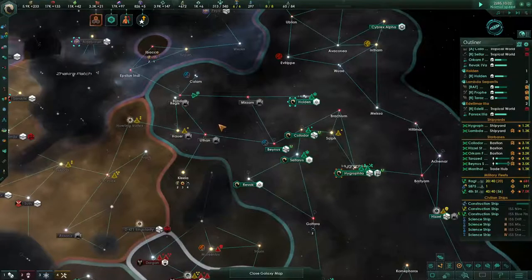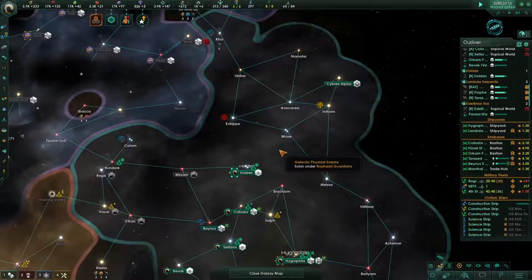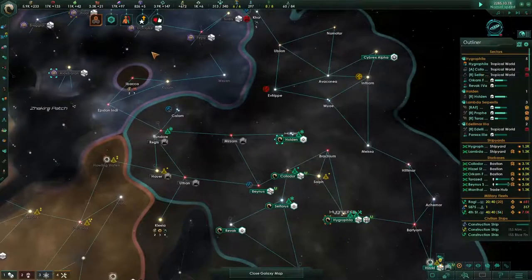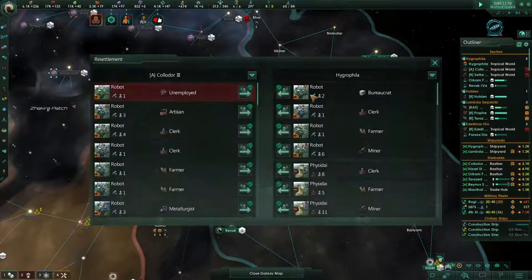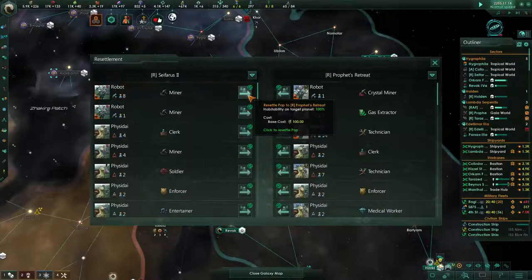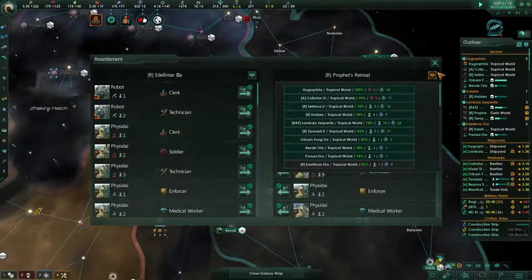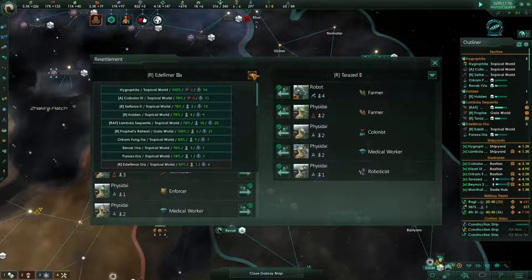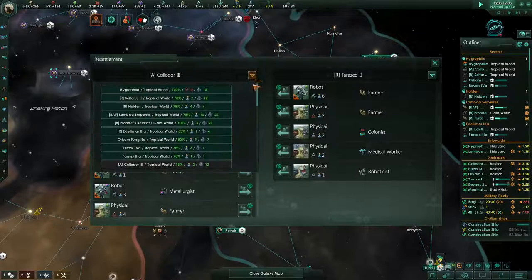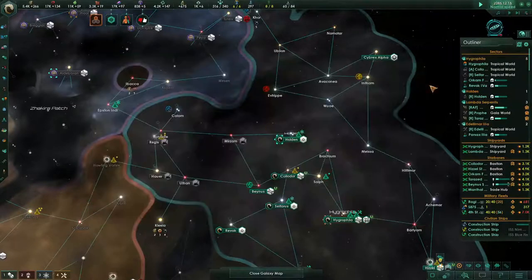It drops down to 233 — that's still really good. We have species modification in 24 months for all our robots. They'll make 5% more goods. You guys can keep going to planets where we have plenty of jobs. Move some of these clerks off so these guys have room to grow, and it helps fill some of the jobs on the other planets which boosts production.